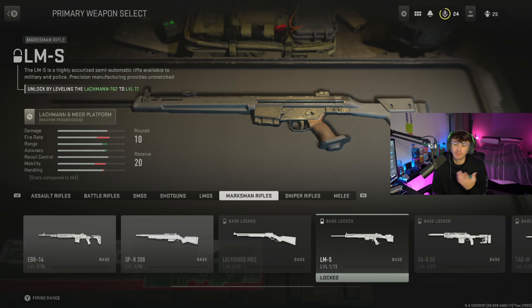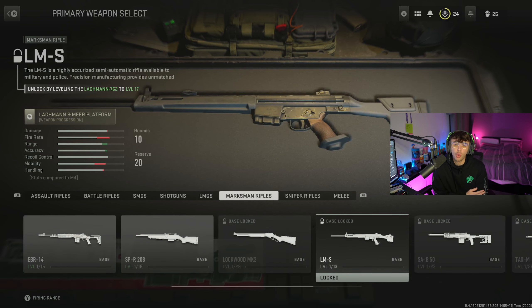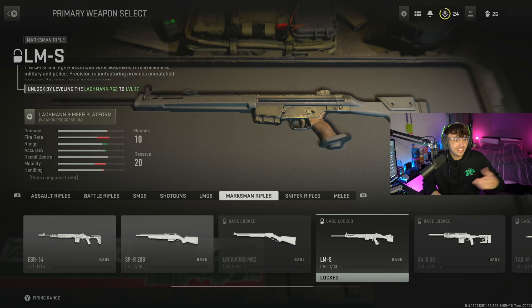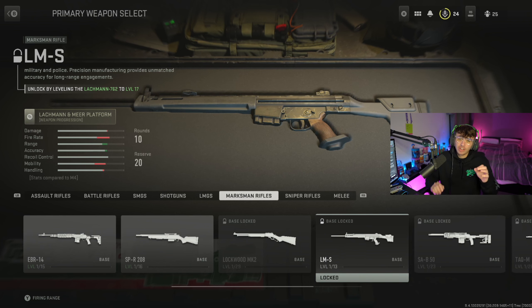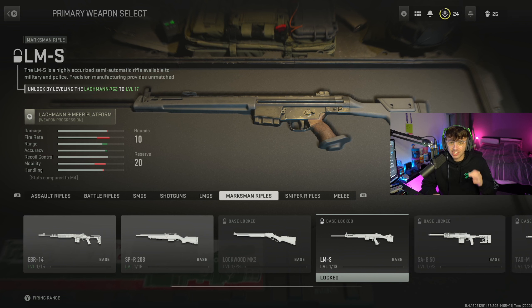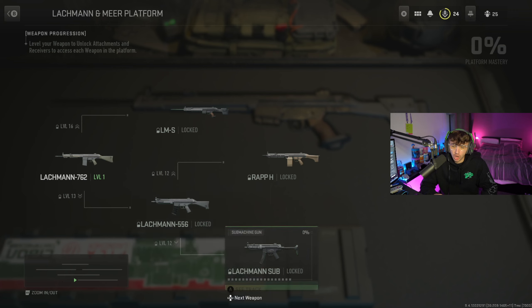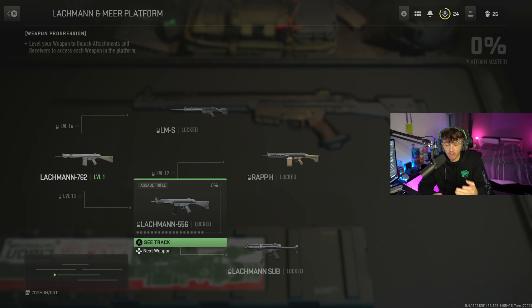All you need to do is press Select on PlayStation or Xbox, or whichever key it is on PC. You can see the button I'm pressing - for example, the LMG says 'unlock by leveling the Lockman 762 to level 17.' Press that button, bring up the tree, and look at the gun you want to unlock. To unlock the Lockman Sub, which is the MP5, I need to unlock and level up the Lockman 762, then unlock and level up the Lockman 556 to then unlock the Lockman Sub.